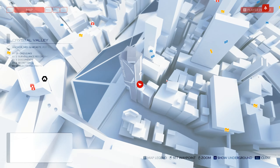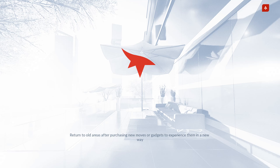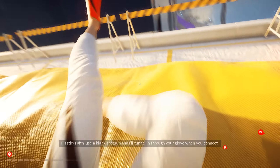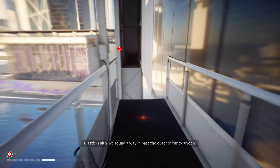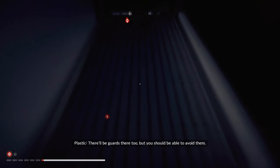There's nothing to finish! We're from there — that way you can get the grid print. Faith, use a blank shotgun and I'll tunnel in through your glove when you connect. Faith, we found a way past the outer security screen. You can get inside through the Malice Art Museum. There'll be guards there too, but you should be able to avoid them.